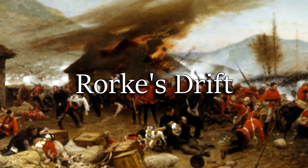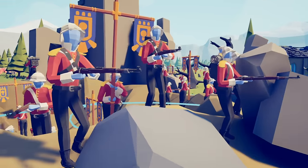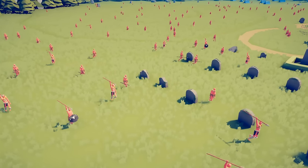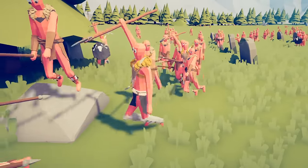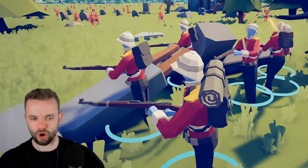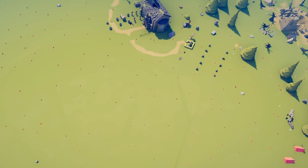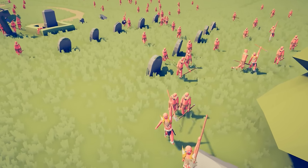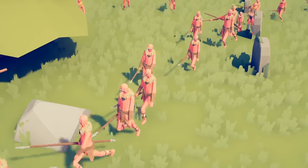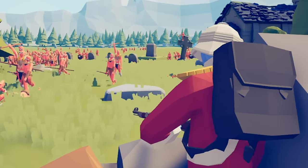Battle 2, Rorke's Drift. 4,000 Zulus, only 152 Brits. A final stand that lasted over 10 hours. Can they hold the line? Let's begin the battle of Rorke's Drift. The Zulus are incredibly spread out across the map, which means we get a continuous wave assault against the defenses. Trust me, the defenses are going to be put to the test.